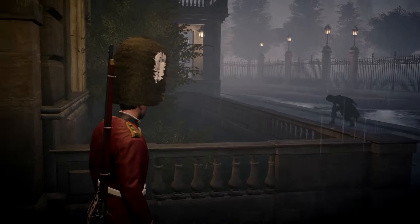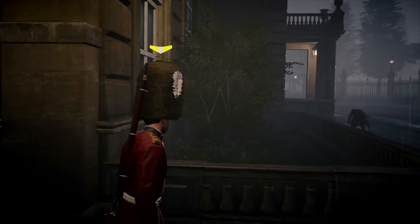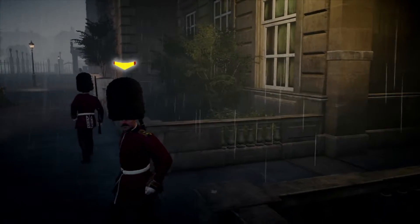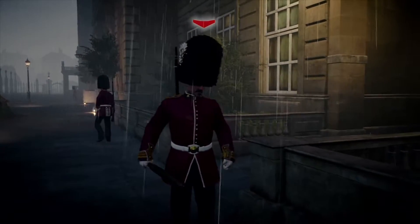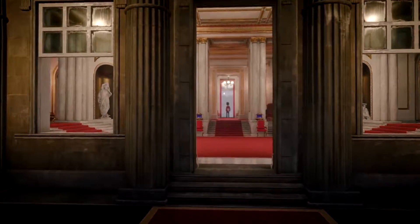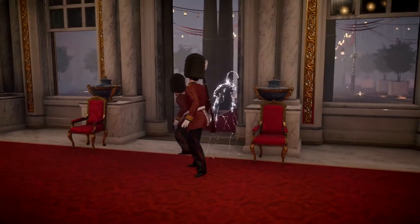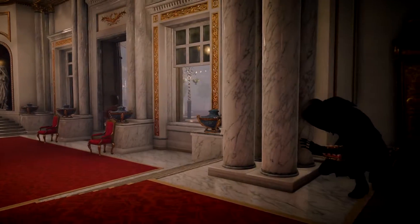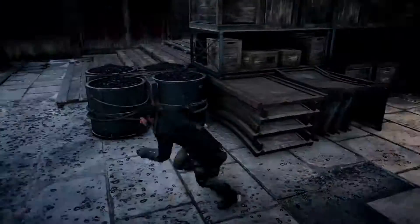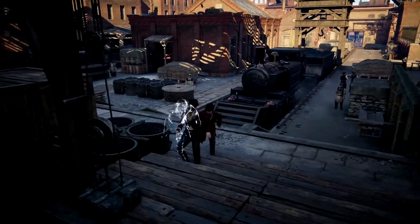If you enter a guard's line of sight, he will detect you. When this happens, a gauge will appear above his head. Remain visible and the gauge will fill up with yellow — that guard will try to investigate. Once the gauge is full, it's too late: you've been detected. To evade, break the enemy's line of sight. When this happens, a thin silver silhouette will materialize at your last known position — this is where other guards will converge. You can use this feature to your advantage; for example, you could get detected willingly to lure guards to a specific area while you maneuver around them.